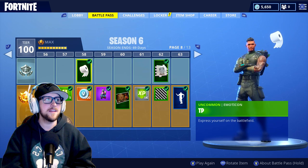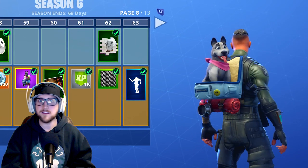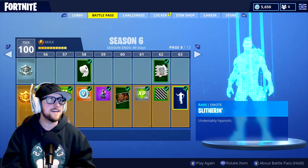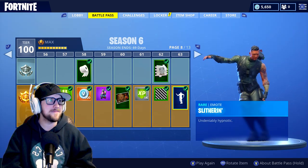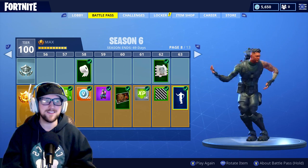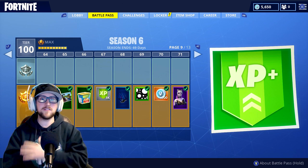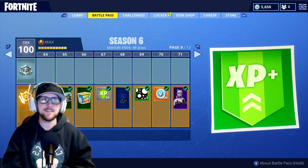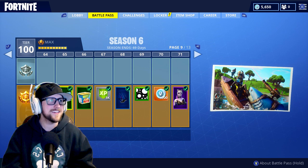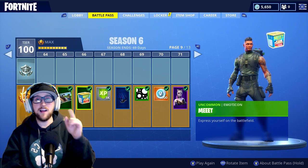TP emoticon, and here's another dog — a white one, so we're getting different colored dogs. A Tomato Temple loading screen. Here's a Slitherin emote — something kind of similar to the Wiggle. And then they have a loading screen called Chomp Master — a shark with freaking laser beams attached to its head. That's an Austin Powers reference — I love this.